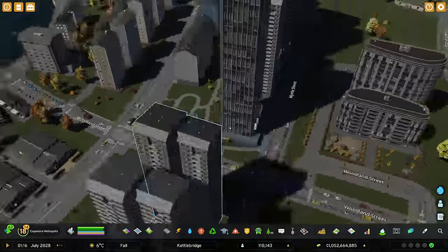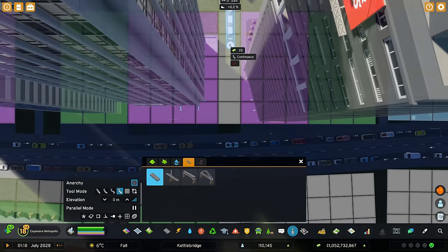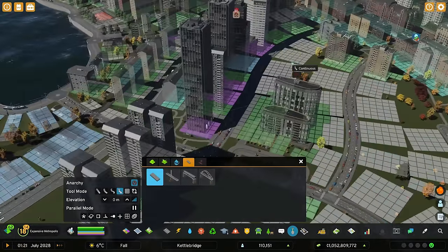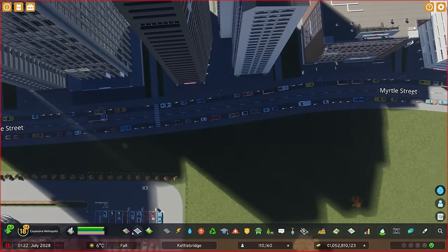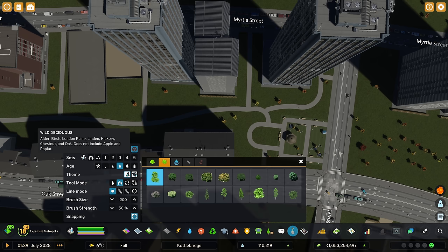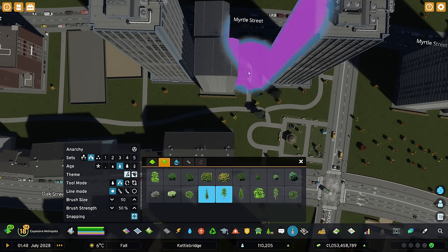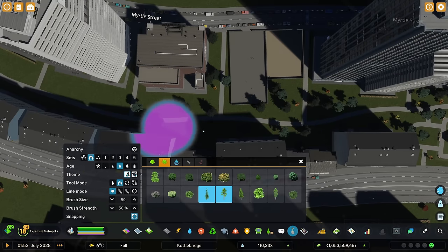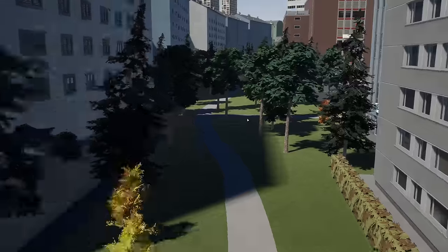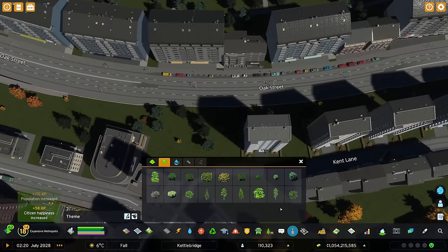That gives everybody access everywhere. We could actually make this one a crossing over the street - it's far enough back that you don't mind slowing down to let people cross. Of course it messed up the zoning for these two places - fantastic game. For the trees along here, we don't have to get too complicated. If we go for a brush, choose the evergreen, make the brush a little bit smaller, and make sure anarchy isn't on, we can fill in some of these little spots with just a spattering of trees.